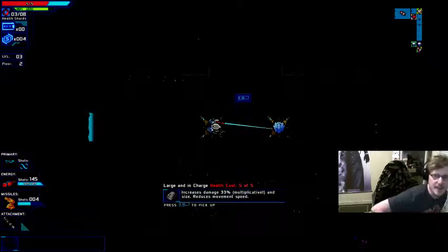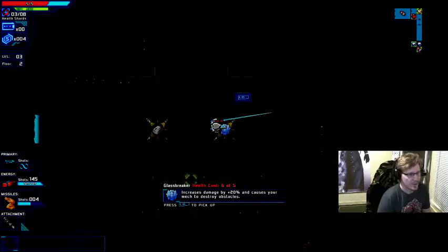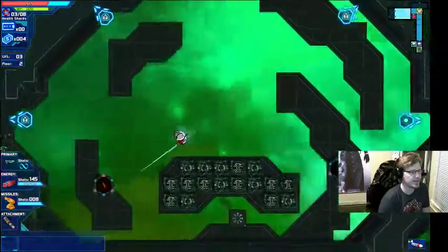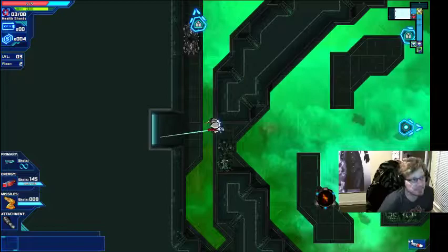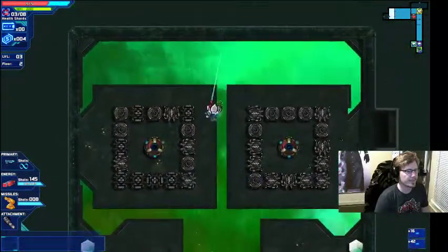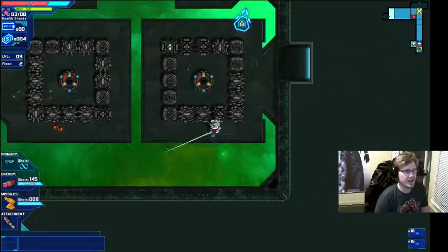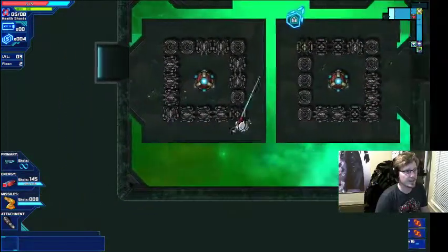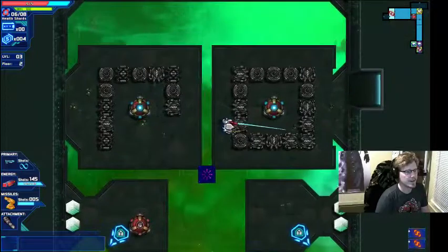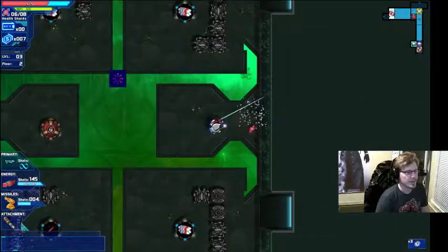I've only got 5 health and I've already got a sacrifice item, so most likely I can't purchase these items. However I am at 3 of 8 health shards — I can go down to 1 health I guess, and I'm going to pick them up. This guy is interesting — he can only be hit from the back. You'll notice his health is going down as he runs around, and he's giving health shards, which is spectacular.